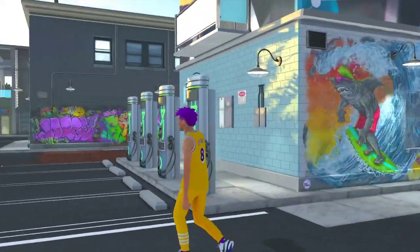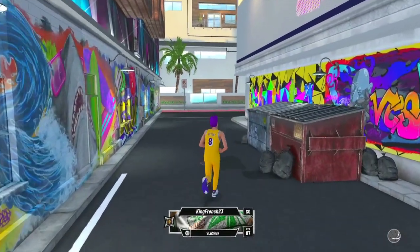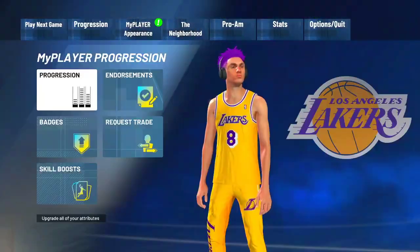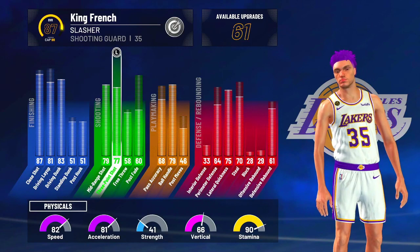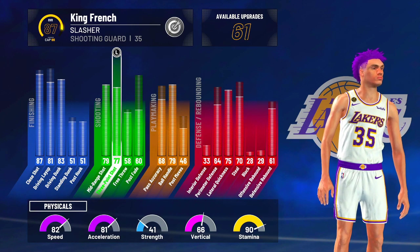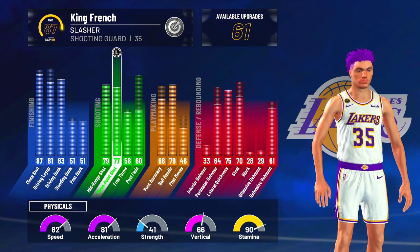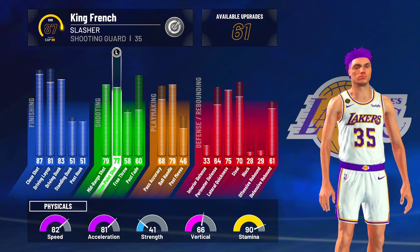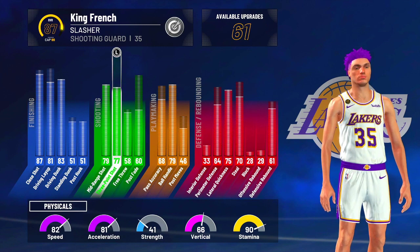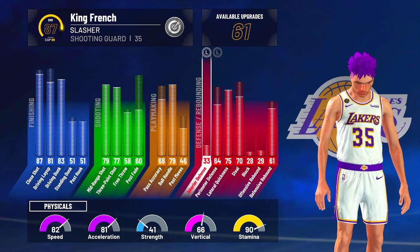I will be showing you guys the best jump shot that I have found. A little bit about my build — it says slasher, but my three-point rating is a 77, and when I hit 99 it's gonna be an 81. You don't need that high though — Z Tysino's teammate was greening with a 67 three-point rating. Try to be around 70, but even if you make this build, I have a build video on it — go check it out. This build is so overpowered, literally every single bar chart goes to the top for each category.